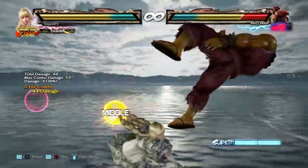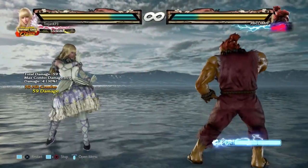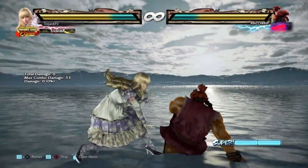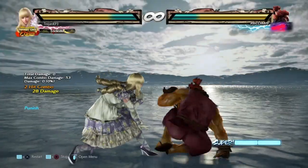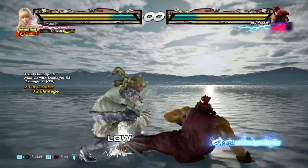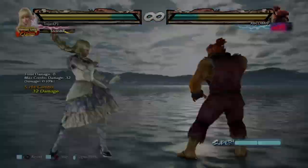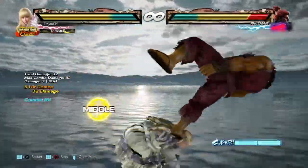If he does FADC, it is launch punishable. You're both making reads that could cost you your life, which makes it exciting. But you don't have to risk it for the biscuit — if you block the first mix-up and you block the second one, you can just get a nice 13-frame launcher. But if you're going for up forward 2, then you're risking death.